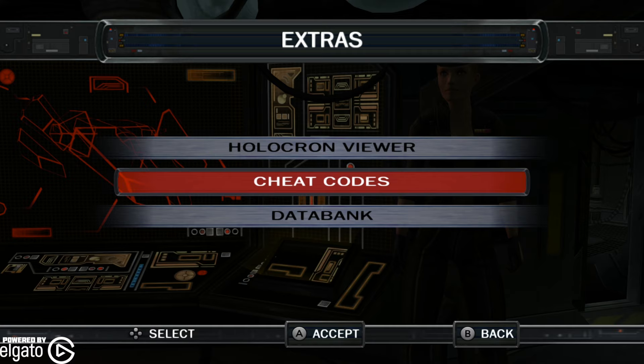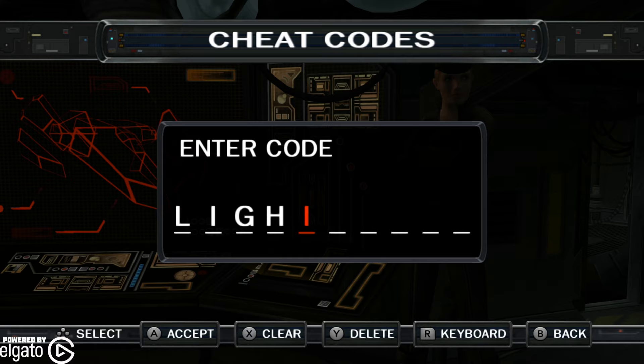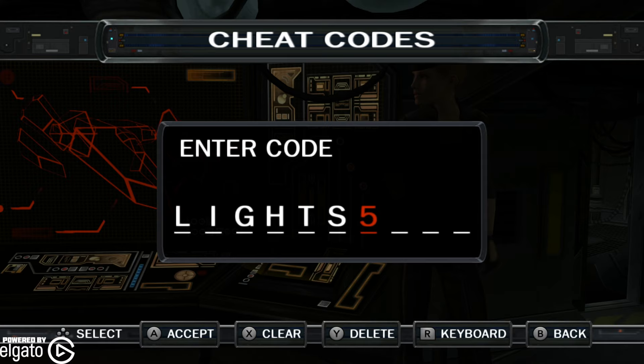There are a ton of cheat codes that were available when The Force Unleashed first came out on Xbox 360, PS3, and Nintendo Wii. I'm going to have a link or a list of all the cheat codes from back in the day in the actual description. That way you can enter as many as you want — I'm not going to enter all of them right now because there's a ton. You can basically unlock everything.